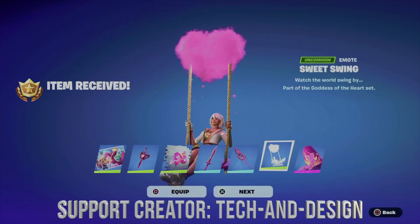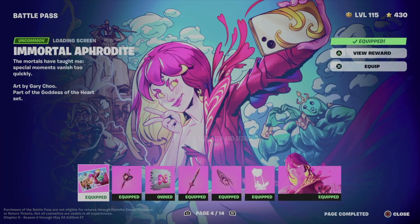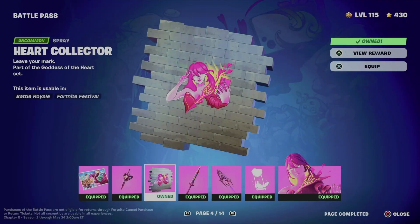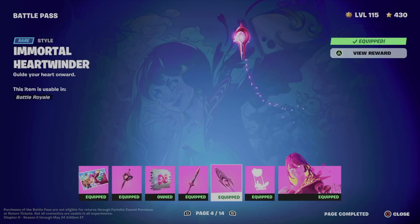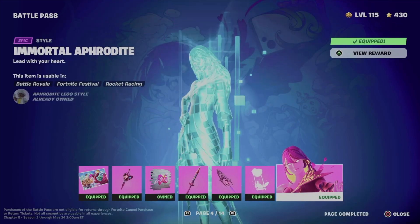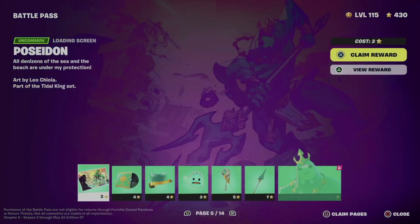Just to show you guys what we got: an awesome loading screen, a back bling, a spray, a style for the pickaxe, another style, and the emote we just unlocked, plus the skin. Anyways, we can now move on to page number five since we claimed everything from here.